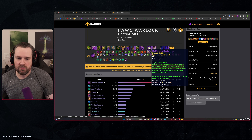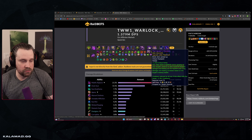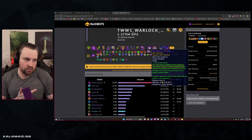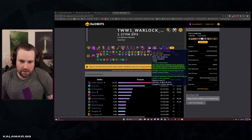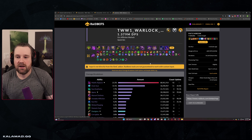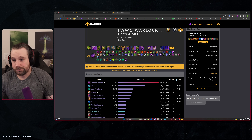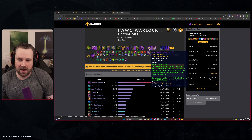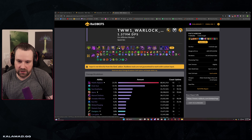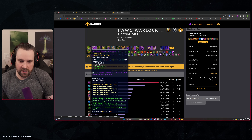Mad Queen's Mandate is basically a Belor'relos-style trinket but for single target. It can be reduced to a one-minute cooldown and deals a lot of raw damage. Affliction is likely one of the best specs to get value from it early on — crits are very good for us, and we have haunt and shadows embrace, two modifiers that both increase damage you deal, not just dot damage. Both haunt and shadows embrace increase Mad Queen's Mandate's damage.